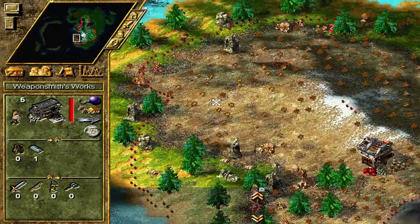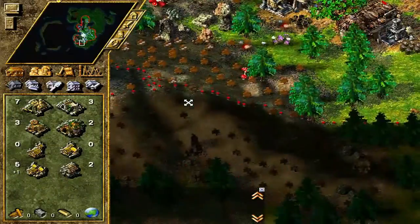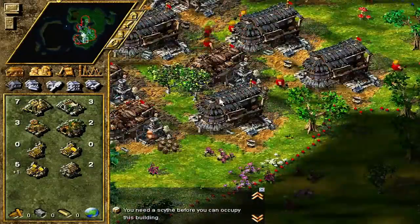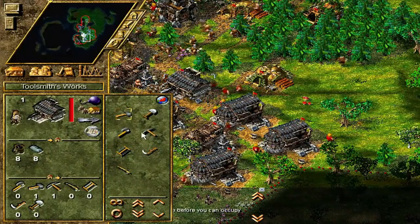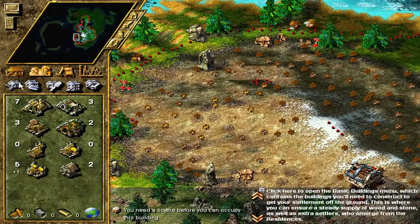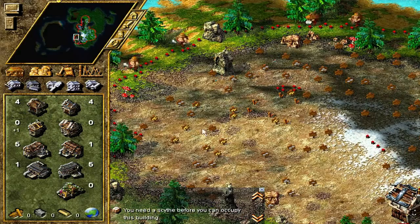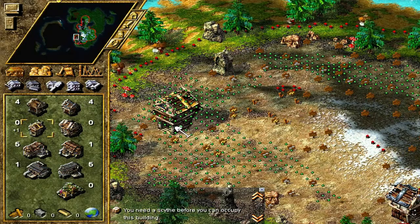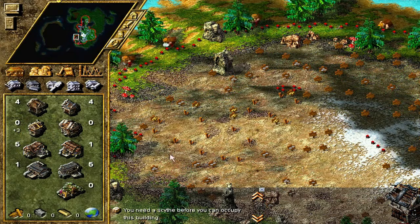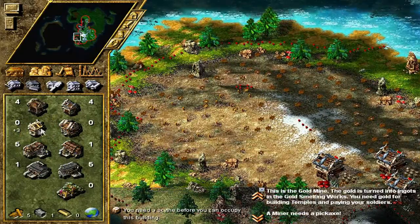It's a shame we lost that geologist. We need a couple of scythes as well - we can do that quite easily. Let's place some of these gold mines. We don't know exactly where to place them because some of this has faded away, but we can guess. We've managed to get three gold mines - that'll do for now.